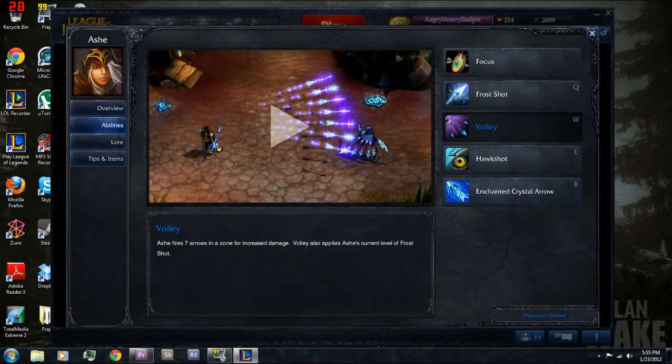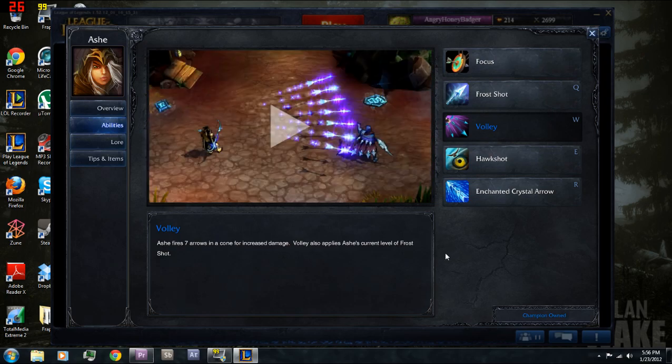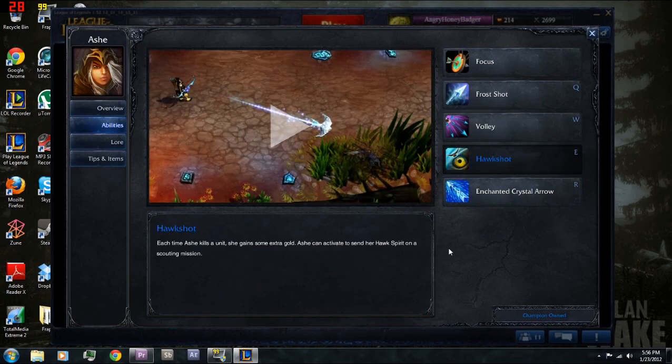Her W is Volley. I like to take this at level one — she fires seven arrows in a cone doing damage in that cone. It also slows people with Frost Shot. Level one it's just good to do damage, and anything in its radius is obviously going to get slowed, making it good for catching up to them or getting away — shoot it and just run.